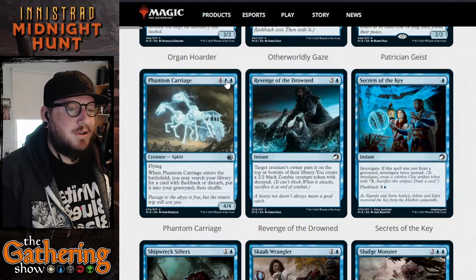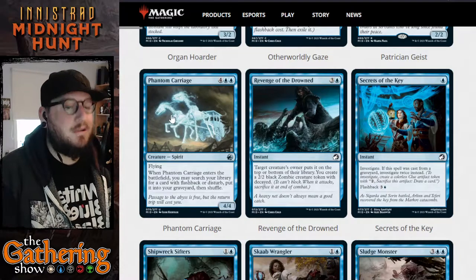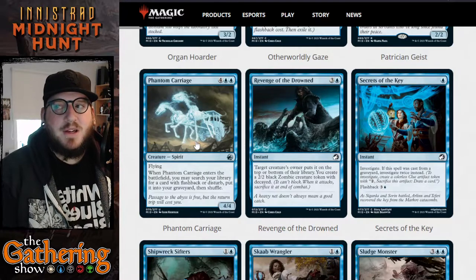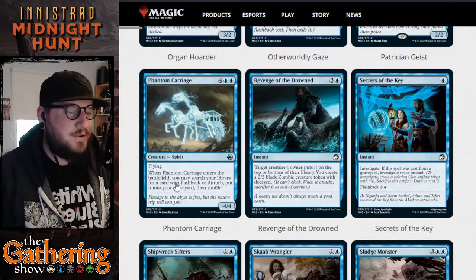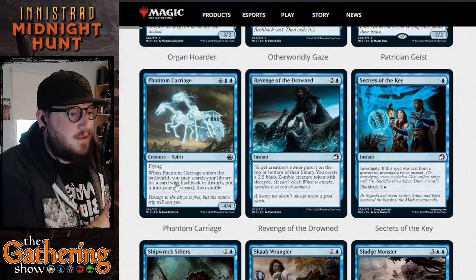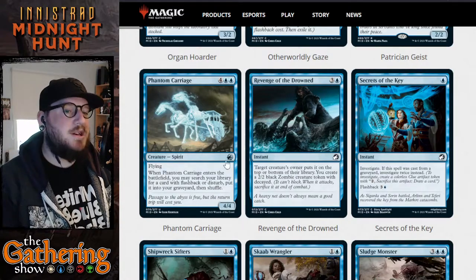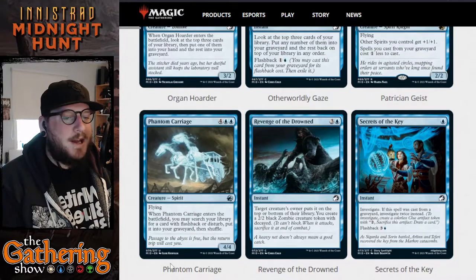The next card is Phantom Carriage — for four and two blue, you get a 4/4 Spirit creature with flying. When Phantom Carriage enters the battlefield, you may search your library for a card with flashback or disturb, put it into your graveyard, then shuffle. So Phantom Carriage puts any card with flashback or disturb directly into your graveyard, where you can immediately cast it if you have the mana. Basically you can search for any one of your cards with those abilities, cast it right away, and you get a 4/4 flying creature out of it.